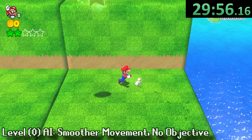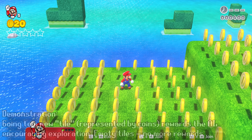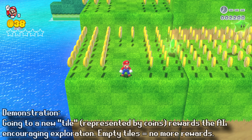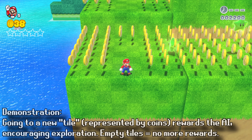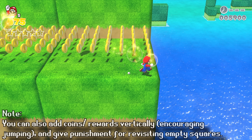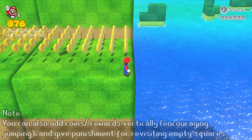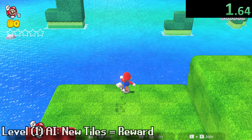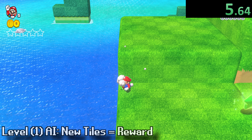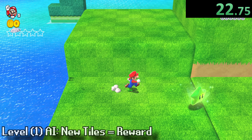For our next level AI, we need to program it to be rewarded for exploring. You can picture it like this: imagine there are coins all throughout the level. As Mario collects coins, that rewards the AI and tells it that it is doing a good job. Once it collects a coin in a certain spot, it knows there isn't going to be a coin there again, so it has to keep searching for more. When we start this up, right from the start it actually looks kind of promising — it almost looks like Mario was intentionally searching and looking for different areas.